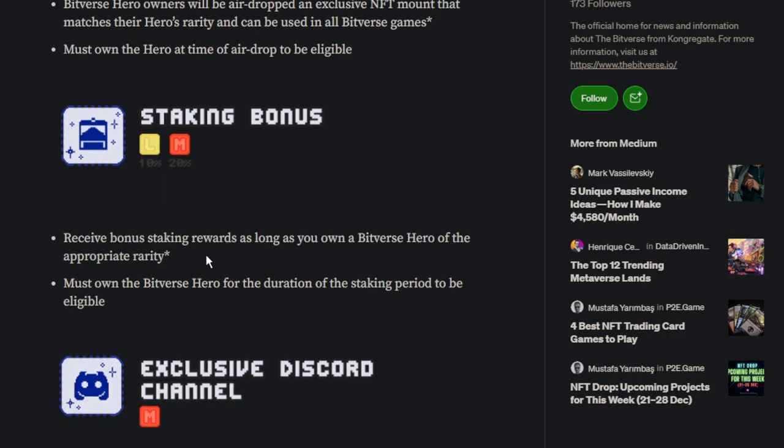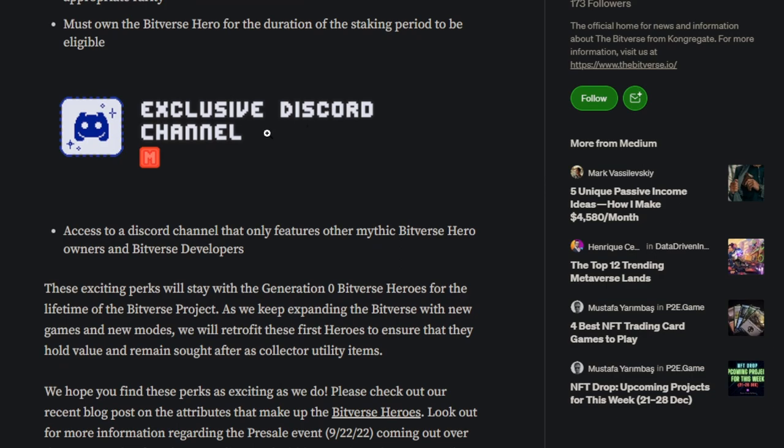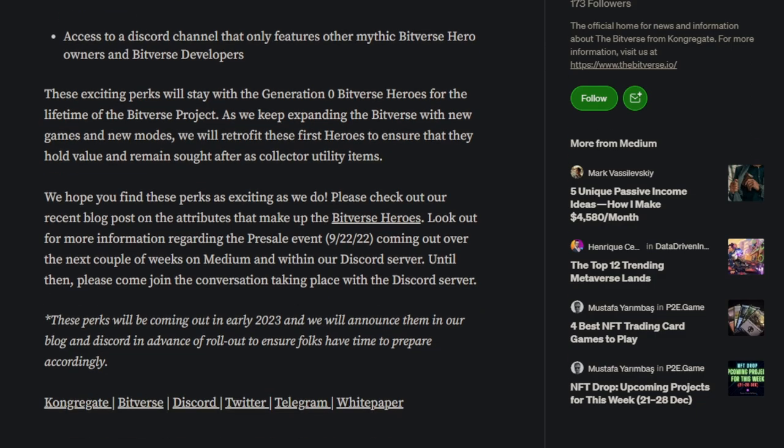Staking bonus: receive bonus staking rewards as long as you own a Bitverse Hero of the appropriate rarity, which is Legendary and above. Must own the Bitverse Hero for the duration of the staking period to be eligible. For Mythic: exclusive Discord channel — this is the only additional benefit Mythic has over Legendary, plus a different rarity mount. Access to a Discord channel that only features other Mythic Bitverse Hero owners and Bitverse developers. These exciting perks will stay with Generation Zero Bitverse Hero owners for the lifetime of the Bitverse project. As we keep expanding the Bitverse, we will retrofit these first heroes to ensure they hold value and remain sought-after as collector utility items.